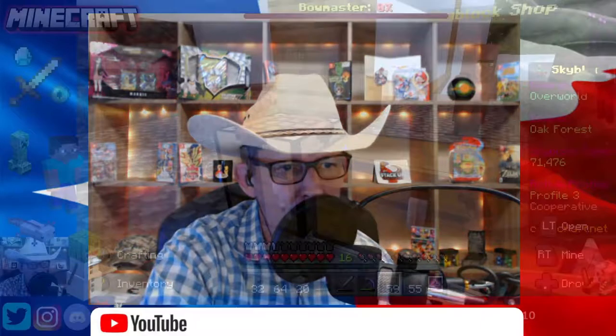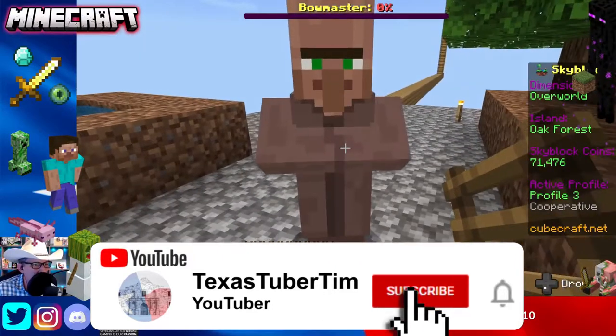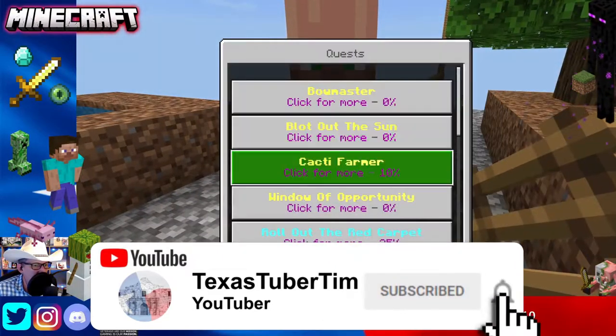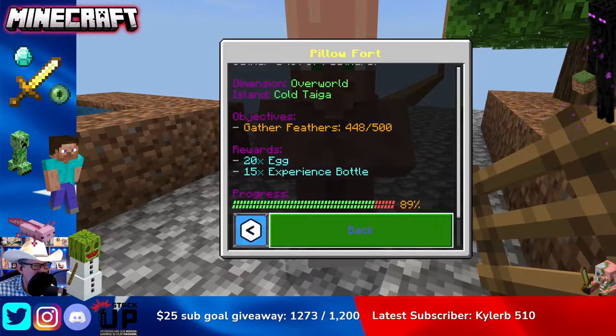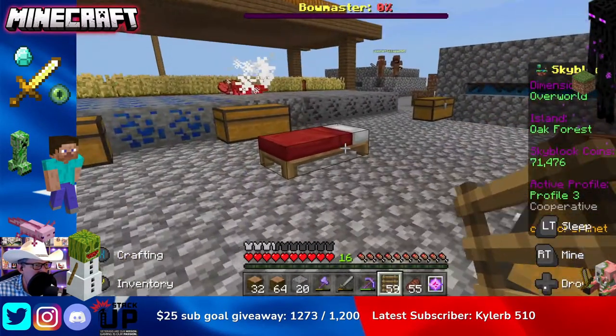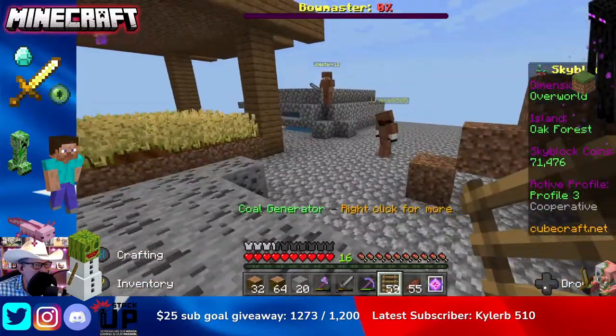Howdy YouTube, it's your old buddy Texas Tuber Tim. We're back with some more Cube Craft Skyblock and we're going to be doing some more quests today. Specifically we're going to be working on this one called the Pillow Forge — for this you're going to need 500 feathers. If you haven't already done so, you're going to want to have a chicken grinder.